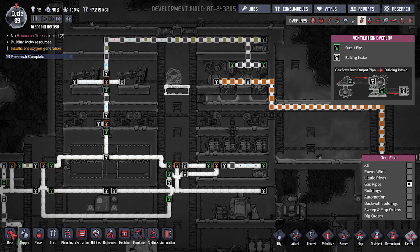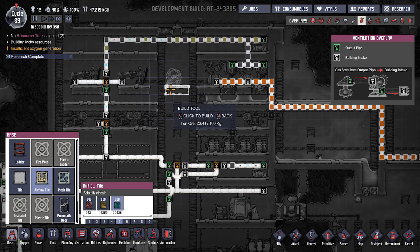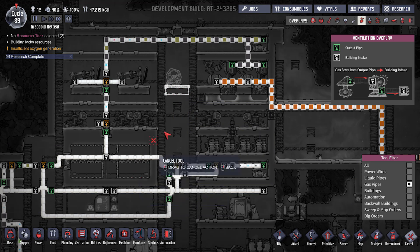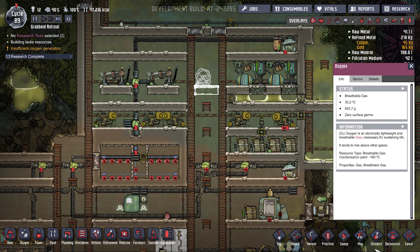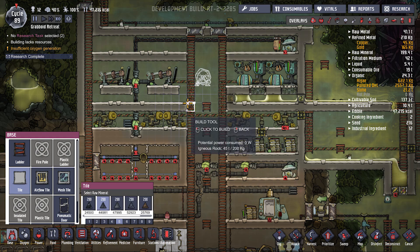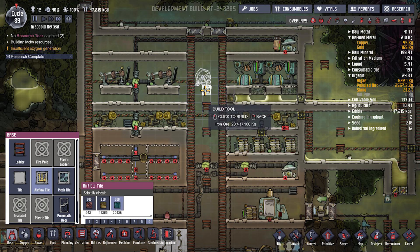Actually, those all need to be airflow tiles. Cancel — I thought I canceled that. Oh, because I was in the ventilation overlay it did not let me do that. Airflow on a nine.